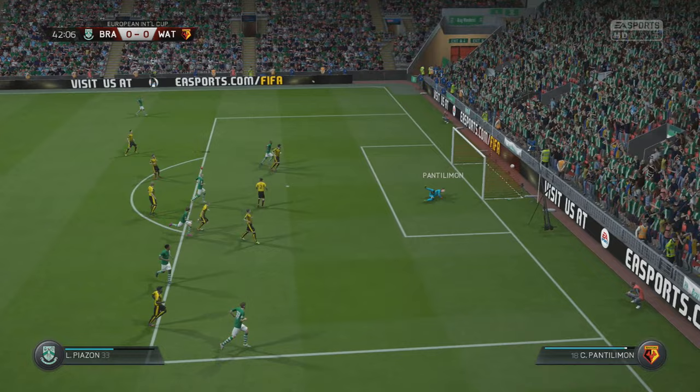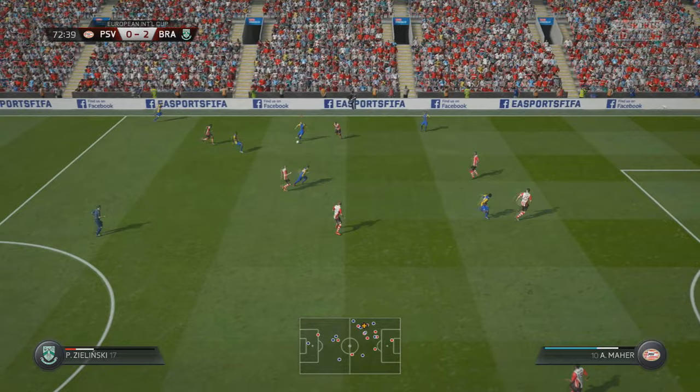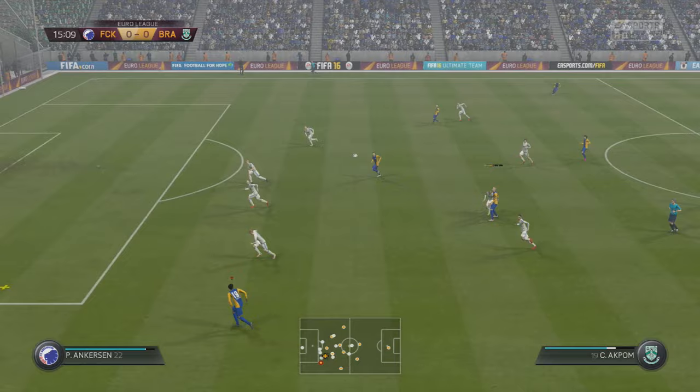Looking at some of the highlights now — the dribbling and ball control are the main areas where you create a lot of chances. He doesn't have the highest agility, physical stats, or pace either, but he combines some decent pace and agility with good ball control and dribbling to really make things happen. You can see it in these highlights: just messing around a bit, beating some defenders and eventually switching the play with a nice little ball out to the wing. You also see him winning the ball — some decent tackling.